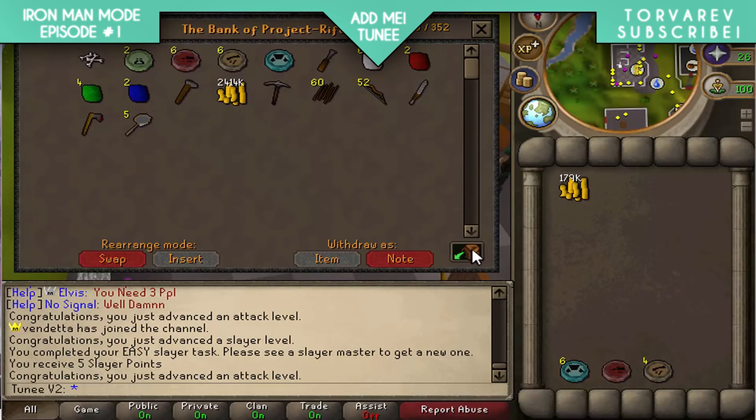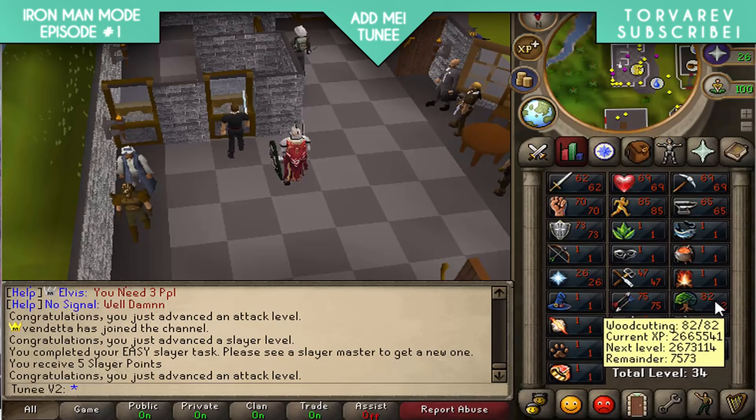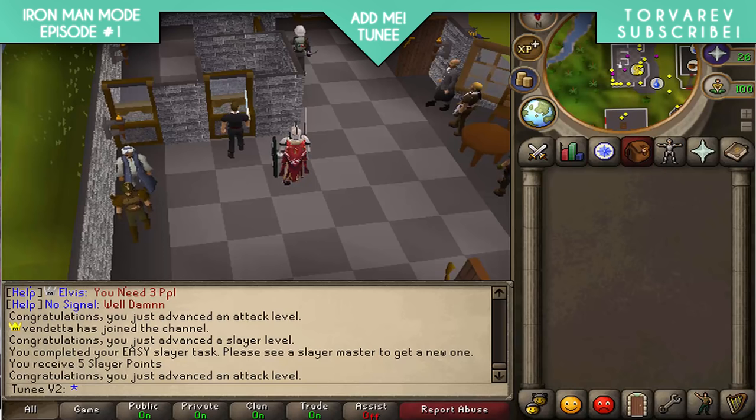We're at 2.6 mil now, so we need another 2.4 mil to hit the goal. I think I'll grind out woodcutting for a bit and sell the magic logs. I'll do a couple of inventories and if it's too slow I'll just grab another slayer task. Woodcutting is very boring though.